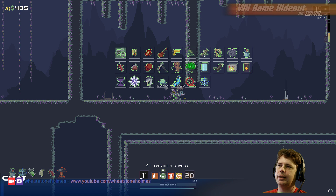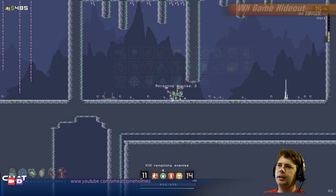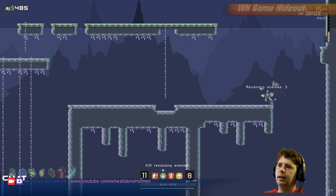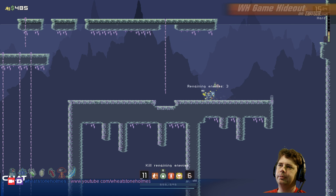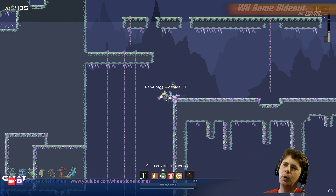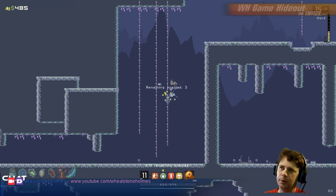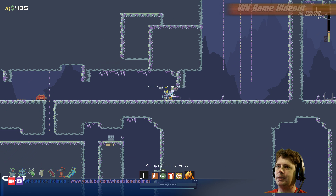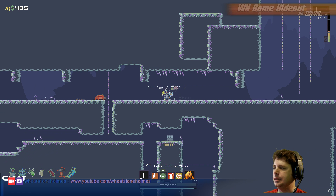We'll take this I guess — better than nothing. Might as well get that, it'll help a lot. It's already helping. There's no way to go up there and get around — you have to go down this way. I wish there was a faster way, but there just isn't.